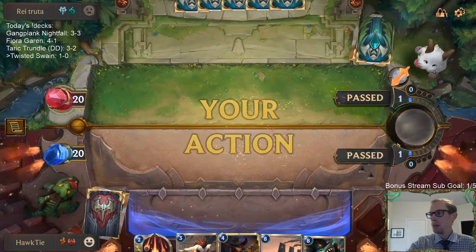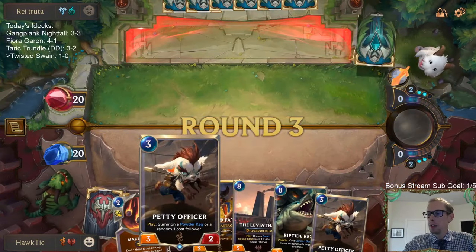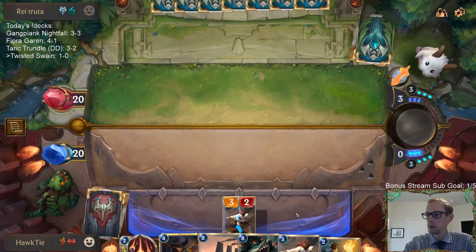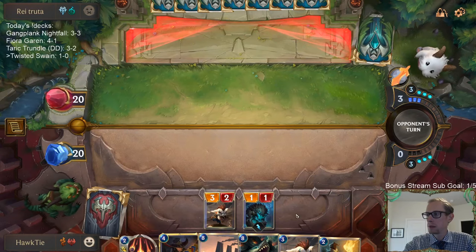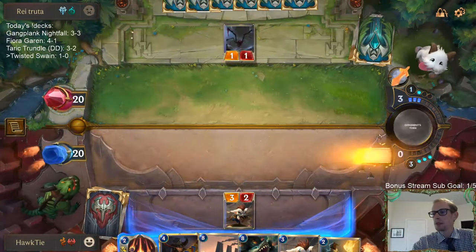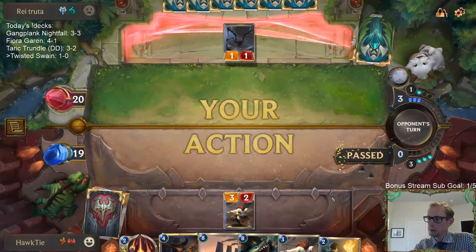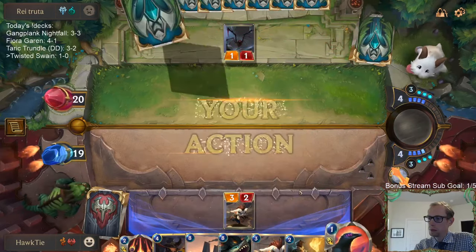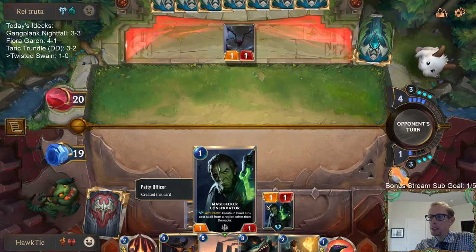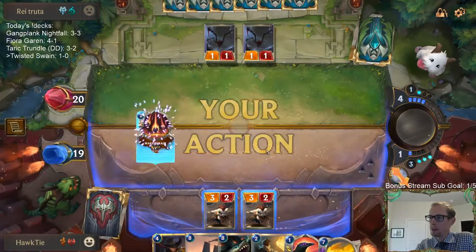Another hand where we got two 8-drops immediately, but we still have good enough defense to get there. We have a lot of Powder Kegs we can get. Oh, I love getting Mage Seeker Conservator — love getting that card. We also get a True Shot Barrage — that is awesome.